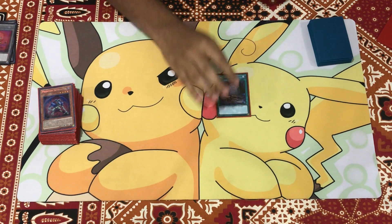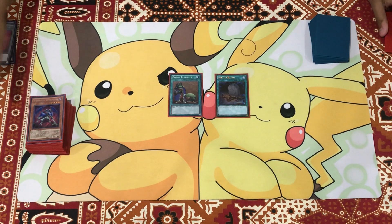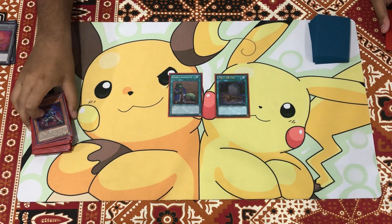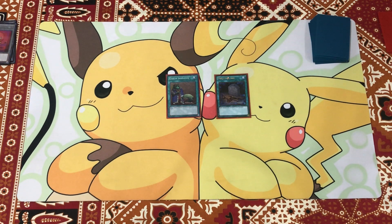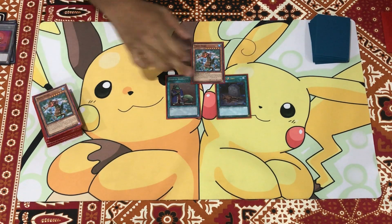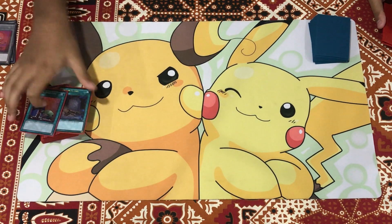Last two cards: one copy of Foolish Burial and one copy of Upstart Goblin. I didn't know what to put for the 40th card so I just threw in Upstart — it always works. If you guys are thinking about playing one more copy of any other card in this deck, cut Upstart for it. Foolish Burial is mandatory because Mammar is actually very very important in this deck. It helps you get all your plays going, so Foolish Burial to get Mammar and the Vessel for the Dragon combo is very very important. And funny enough, you actually want to draw Mammar in this deck.